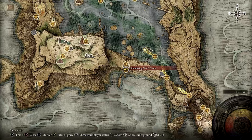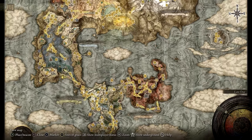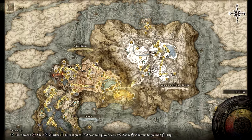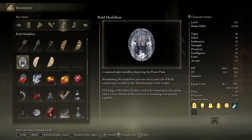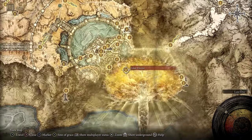Speak with her and show her the right half of the Medallion. She'll reveal that the left half was taken from her by a warrior to the far north in the Mountaintops of the Giants. To gain access to that region, you'll need to acquire the Rold Medallion, which is given to you by Melina after you defeat the Omen King at the Elden Throne.